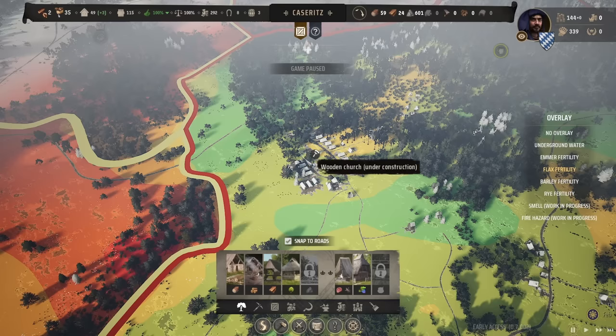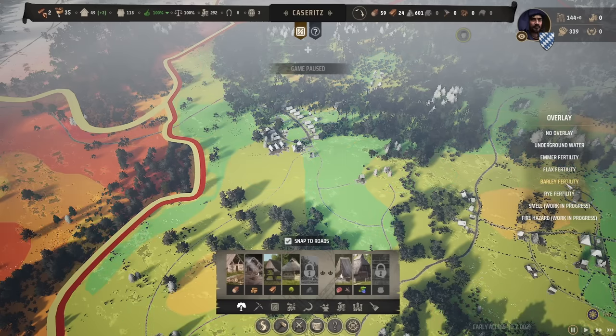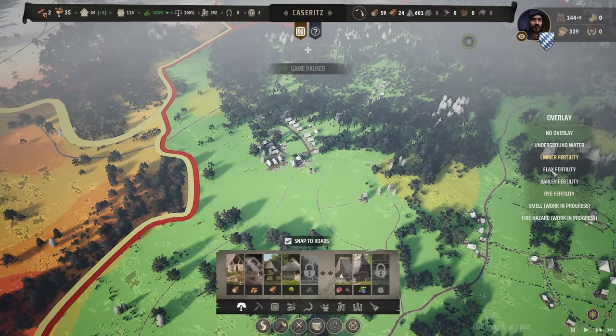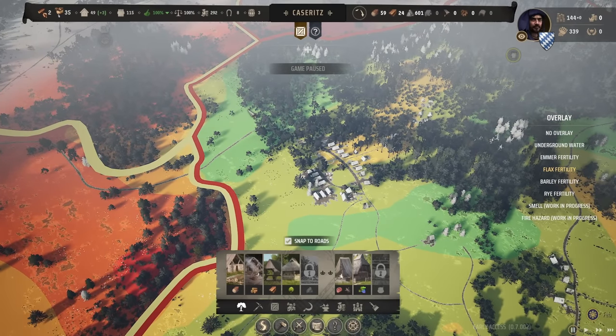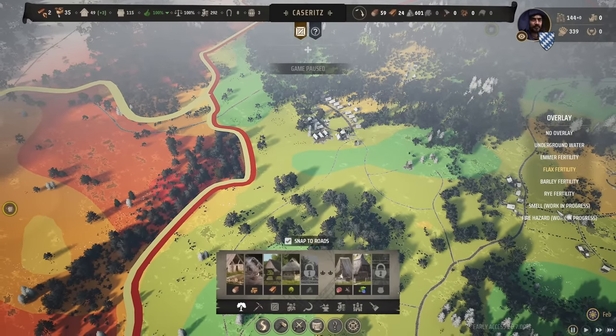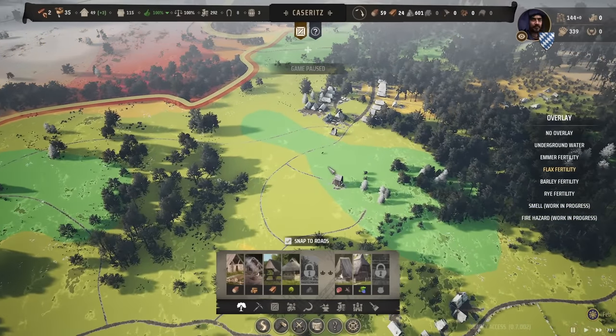You can see why I placed the village where I did. We have a great surrounding area for fields — flax looks great right here, barley looking great as well, and rye works everywhere. Most importantly, all of the surrounding areas of this village have huge potential for fields. This can be a very prosperous location.